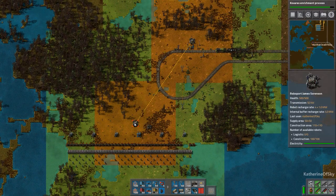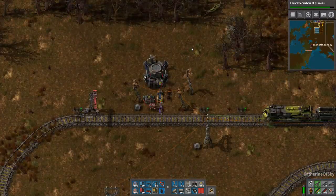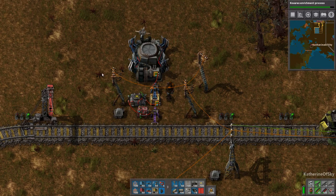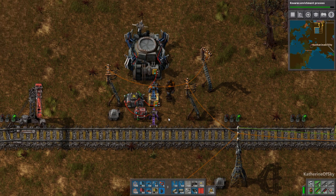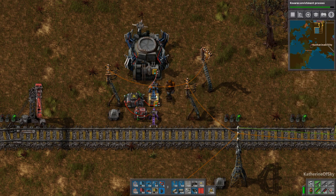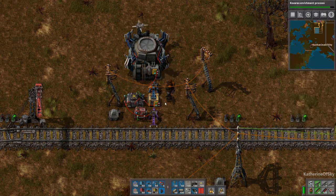You need to have your wall roboport connected to the one next to your station. So this is how the station works. Basically we have a system here that orders items from the train kind of like off a menu. The setup is copied straight from one of the FFFs — I'll link that in the description below. We have a filter inserter taking items off the train and putting them into a storage chest — a yellow storage chest.